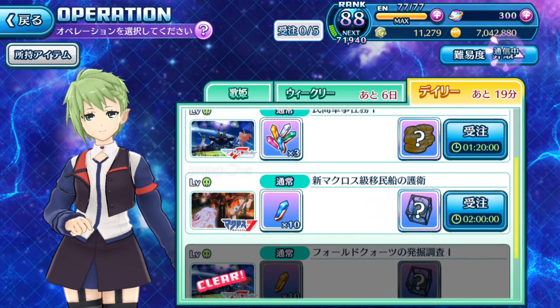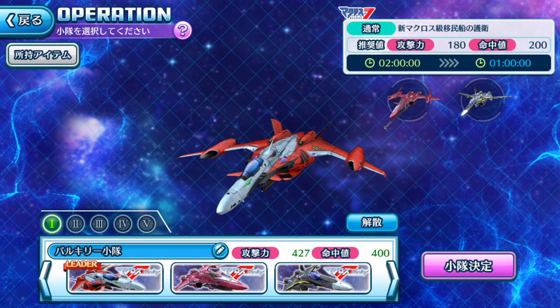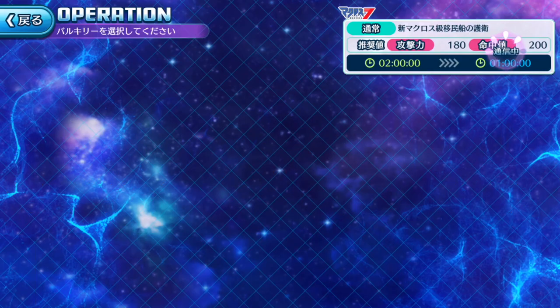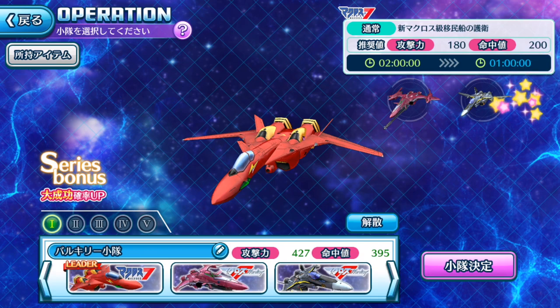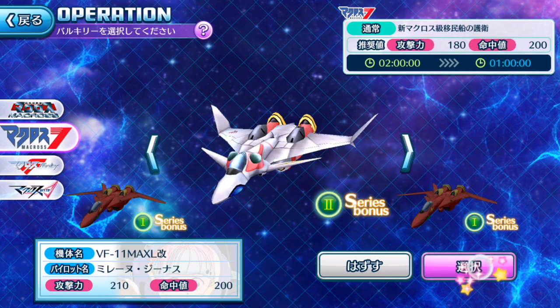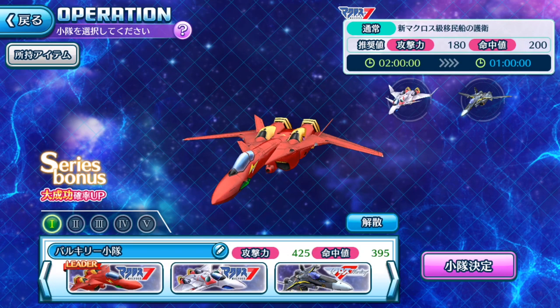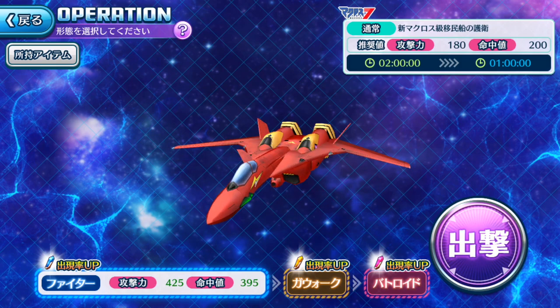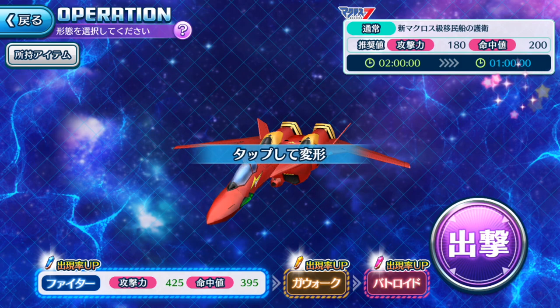We only have 19 minutes left for the dailies. For Macross 7, I'm gonna swap out Durandal with Basara's Fire Valkyrie. Actually, it would be better to have all Valkyries from the same series because of the great success completion bonus — it would be better to have them all from the same generation. But if you want to play smart and speed things up to complete all missions as quickly as possible, it's beneficial to just have one from that series to cut down the wait time.